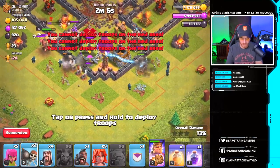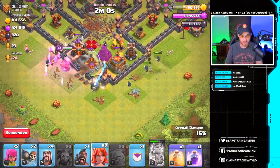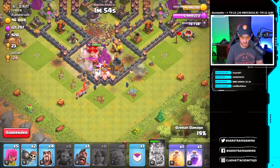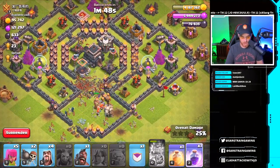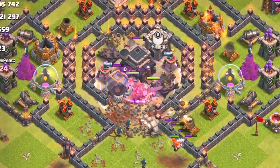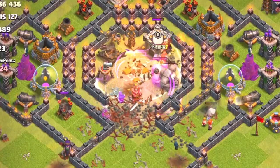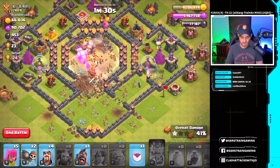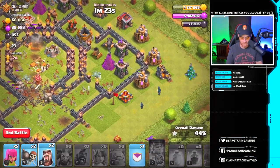We definitely need that golem alive. The king is working on the queen. We've opened up the compartment and the wizards are going to fan out — you can't really stop that from happening. The group behind the golems is still going, so let's get our Valkyries in there. The X-Bows are firing on our Valkyries but they have nowhere to go but the core of the base. Rage spell down — they're going into the Town Hall. We drop a heal spell since there's a lot of firepower in there to preserve our level-one Valkyries. We're at 42% now.